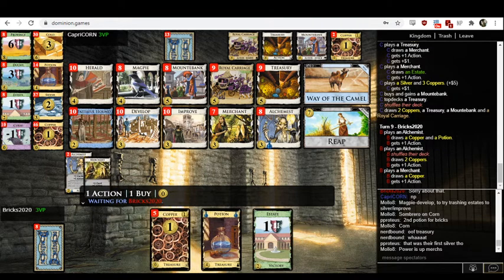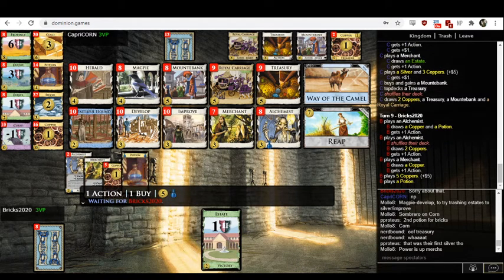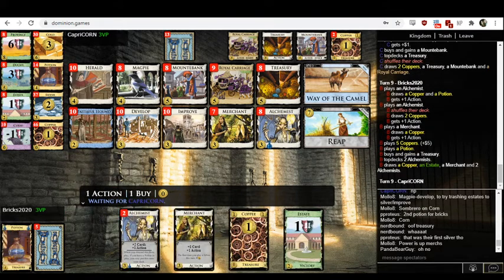Capricorn now has their second Mountain Bank to Bricks' zero. I'm going to say Capricorn wins this game. It's definitely not too early to call it. Bricks hit five and has bought a Treasury. This game is over.